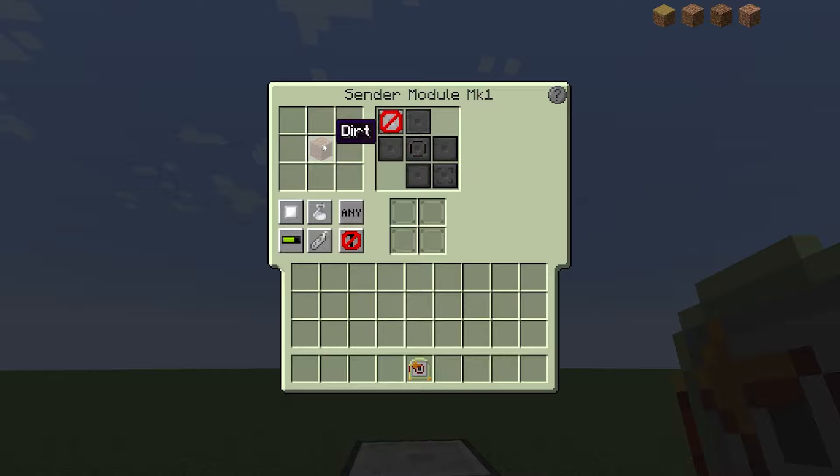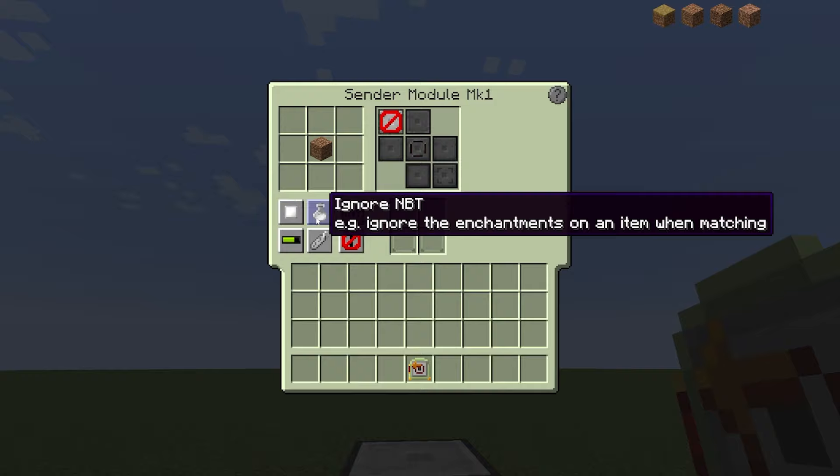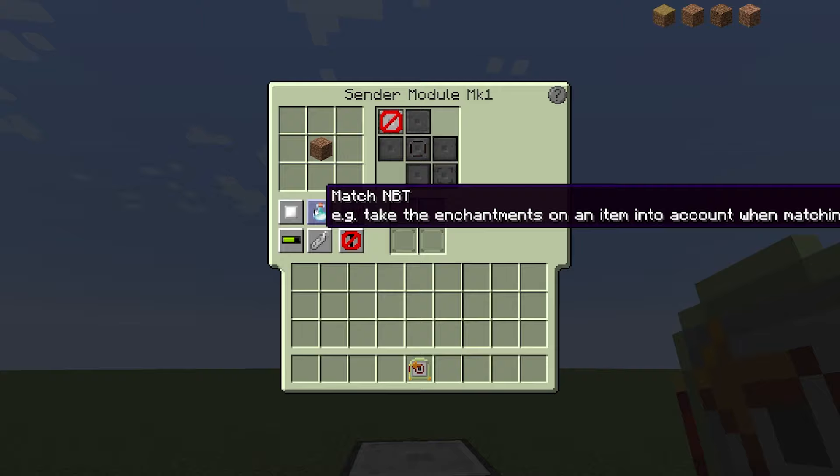Down here, we have some controls to tell it how strictly it should look at an item. You can tell it if you want it to match the NBT data or not. For example, you might want this to only work on enchanted gear that has the protection enchantment. Matching NBT would mean that the enchantment would have to match for the filter to pass.